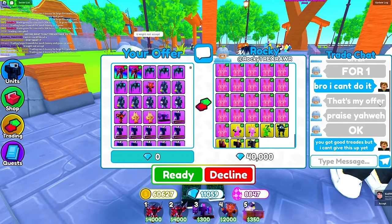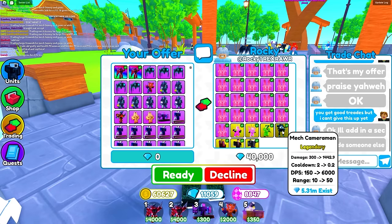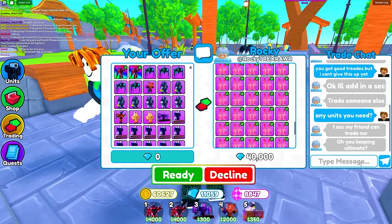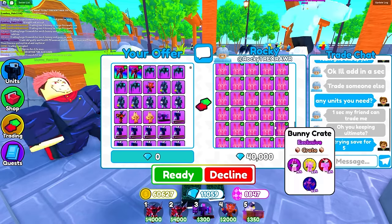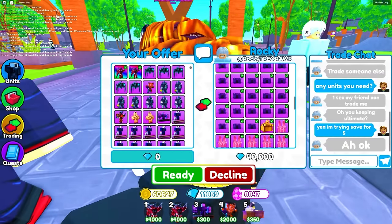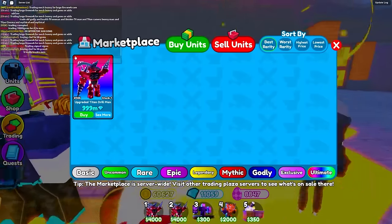He said 'that's my offer — praise Yahweh.' He's also got 40,000 gems. I'm asking if there are any units I need. I told him I'm trying to save up for five ultimates — I need a full team. His units are pretty cracked, honestly, but I'm not gonna give the ultimate up yet.